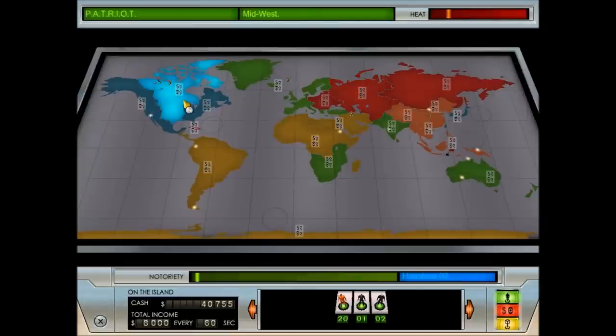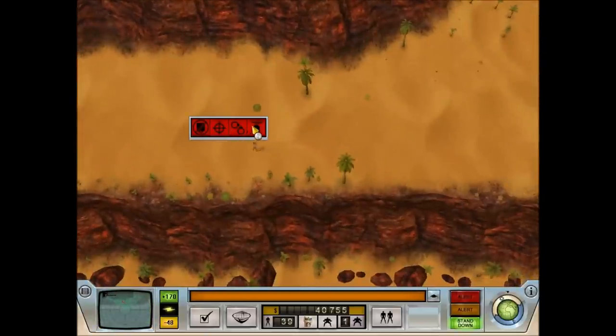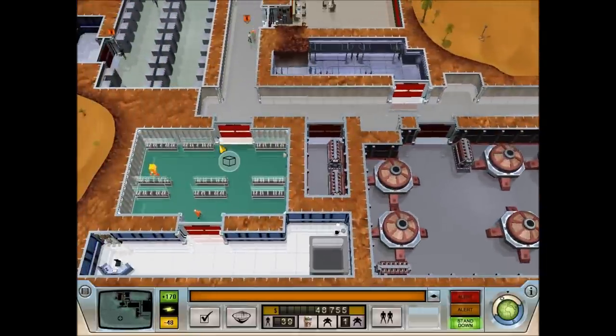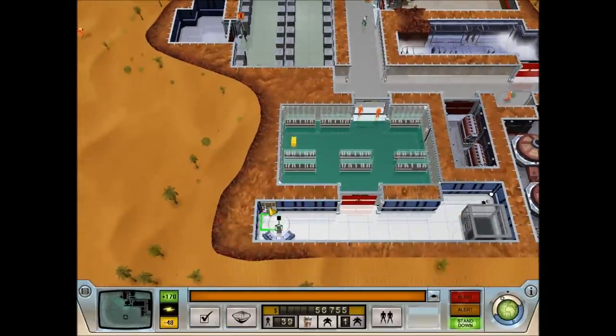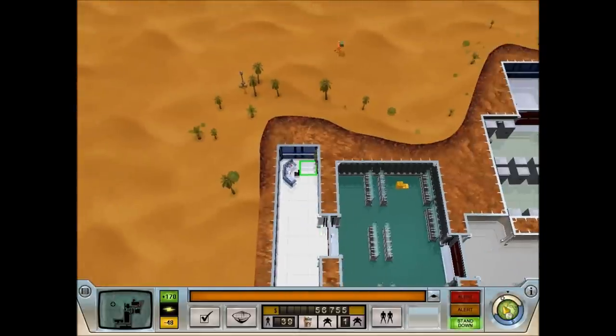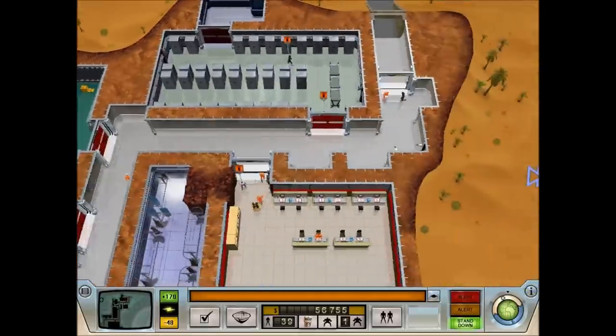We've seriously annoyed the forces of justice, especially Smash. That's why we're suddenly having agents appear. I'll just mark them all for weakening, because it's preferable not to kill them if you can avoid it. I'll be popping into the world map very frequently as the game progresses, since we now have to watch out for forces of justice.